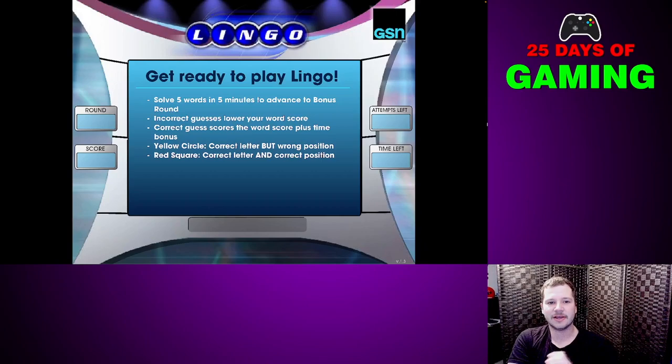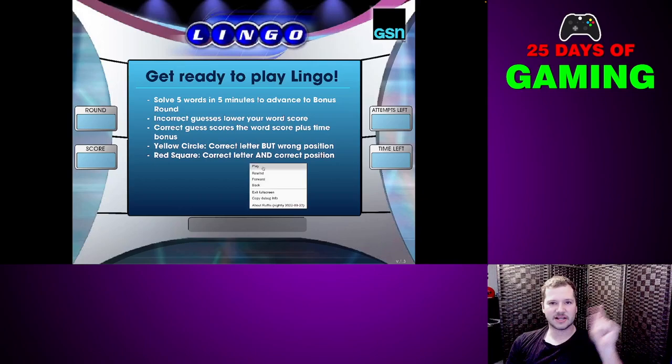You know how to play Lingo — you spell a valid five-letter word, solve five words in five minutes to advance to the bonus round. A correct guess will lower your word score. You have a word score and a time score depending on how fast you are. A correct letter in the wrong position gives you a yellow circle, and a correct letter in the right position gives you a red square.